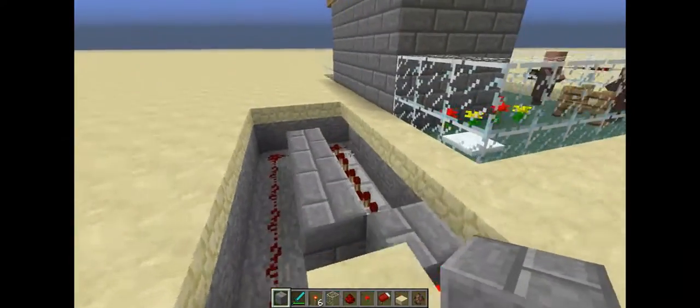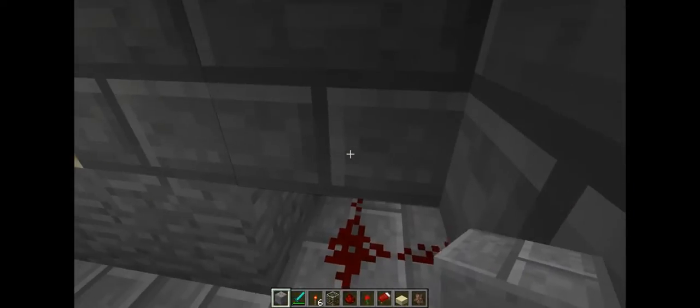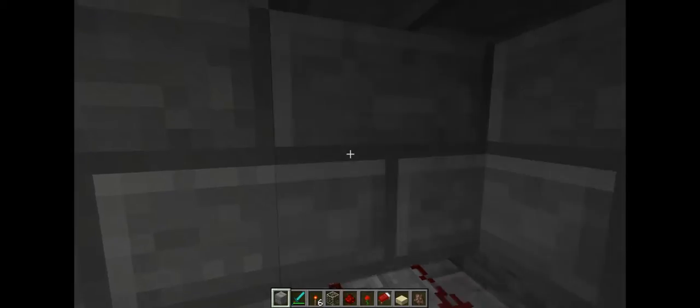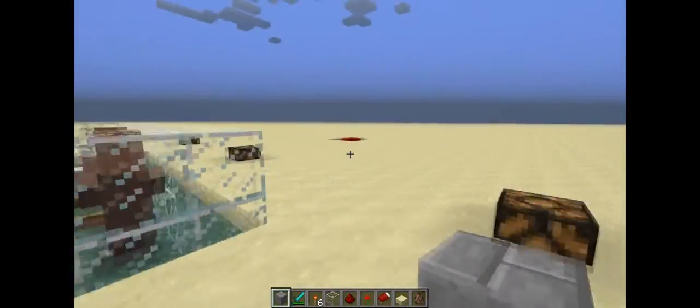And realistically, they never really do. And as you can see, all this really is, is just some redstone underneath the pressure plate. And that's pretty much the gist of it.